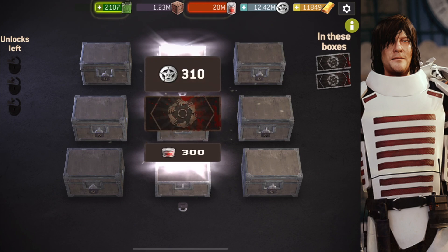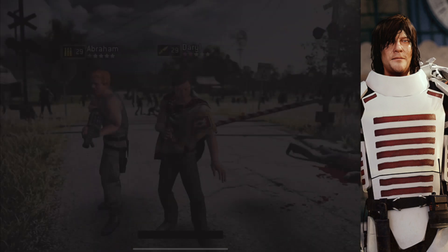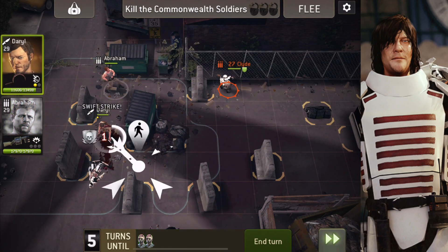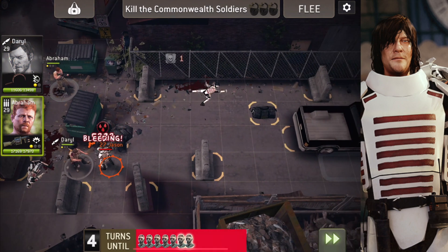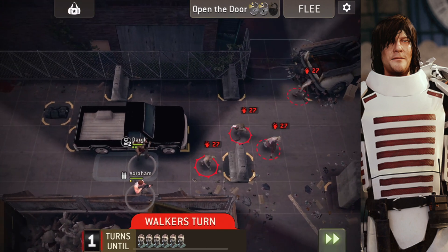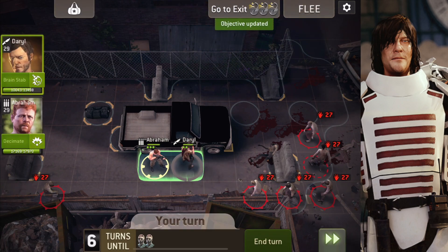You have to be more tactical here with the walkers before opening the car. Let's try it on hard mode again — why not. We need somebody that goes faster. Scout Daryl is obviously always the go-to because he's amazing. Easy, easy, easy — there you go, this is done.